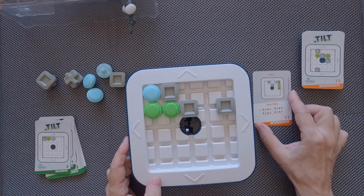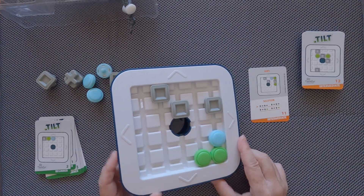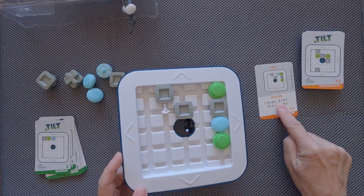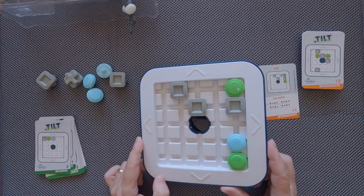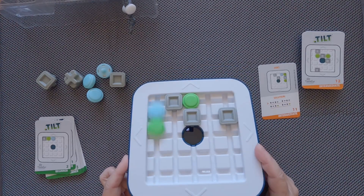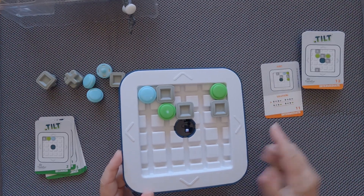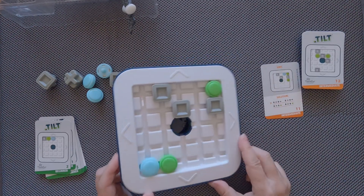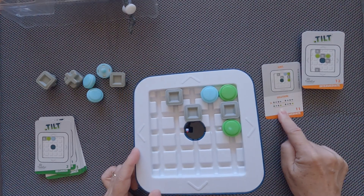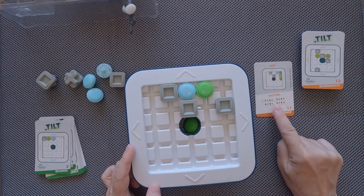Following the solution arrows: down, right, right, right, left, right, up, left. And finally we have the first green slider passing through the hole. That's the meaning of the green arrow.